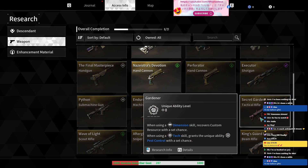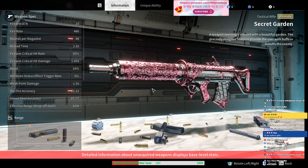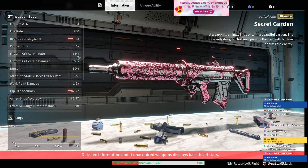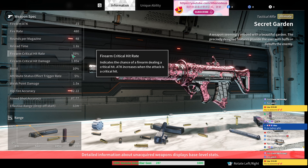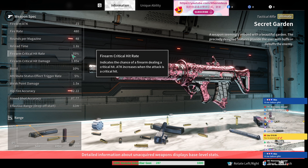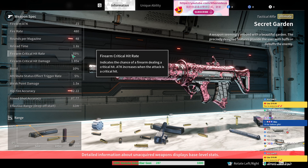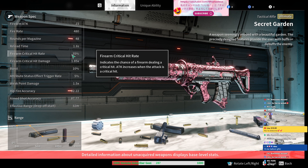Why is this weapon so great? I believe this weapon could be so huge because let's get started with 35% crit rate. That is cheating. You get a weapon with literally 35% crit rate. This weapon will go so high — literally 100% crit rate with the wall beat.